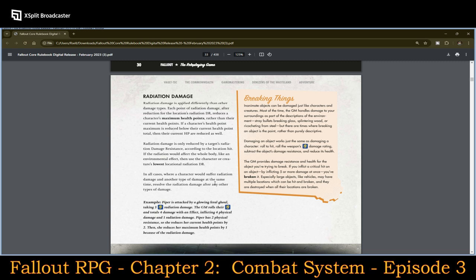Radiation damage is applied differently than other types. Each point of radiation damage, after reduction for the location's radiation DR, reduces the character's maximum health points rather than their current health points. If a character's health point maximum is reduced below their current HP total, then their current HP are reduced as well. Radiation damage is only reduced by the target's radiation damage resistance. If the radiation wound affects the whole body, like an environmental effect, use the character's lowest location radiation damage resistance. Always resolve radiation damage after any other damage types.